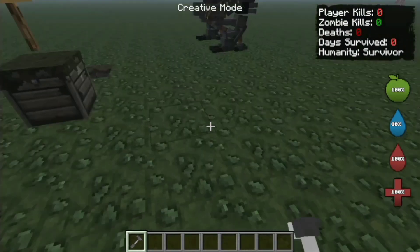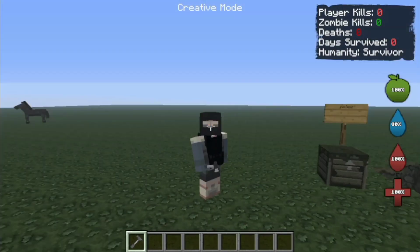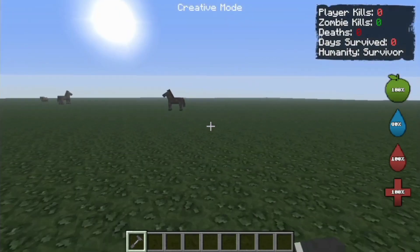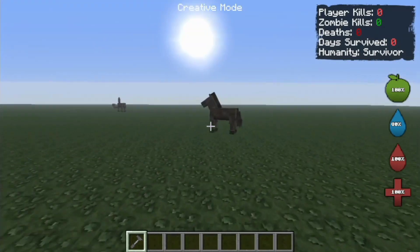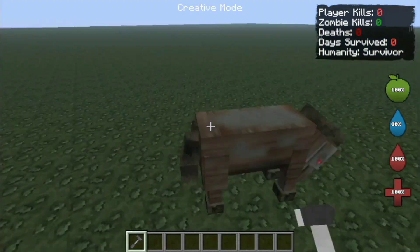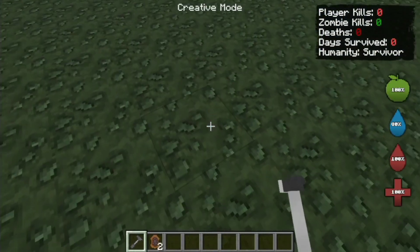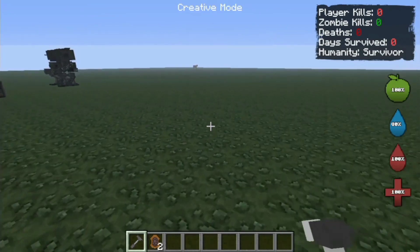So we will use the hammer. This is the hammer — as you can see, it is basically a hammer. It only has 2 damage, which is no good. I'm going to try and use this weapon on this horse. It took more hits — that's no good.